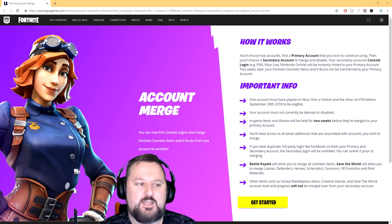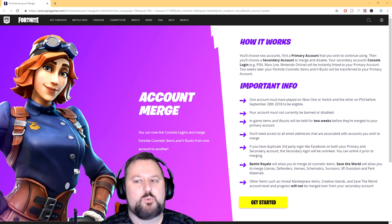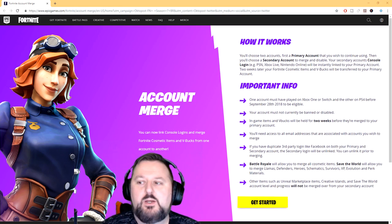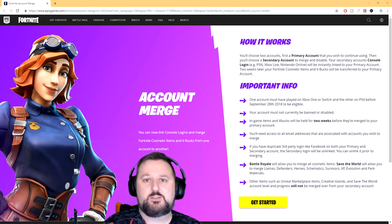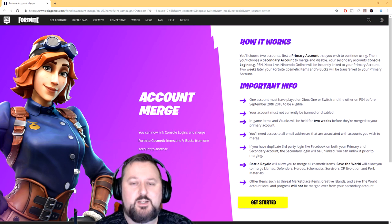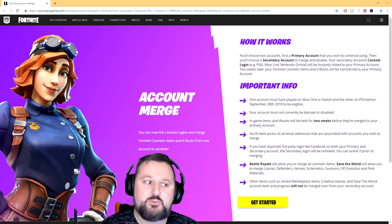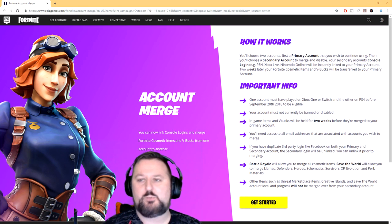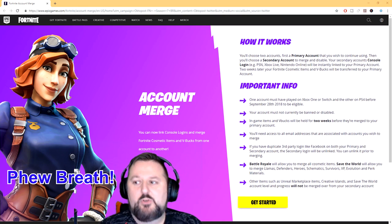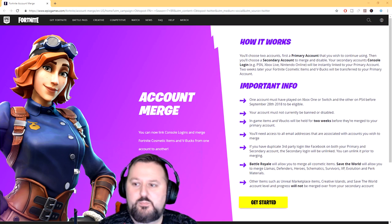Here's how it works: you'll choose two accounts. First you have a primary account and then you'll use a secondary account. Keep in mind your primary is going to be the one that gets everything and your secondary one is going to dissolve and fizzle away. You're going to take these two accounts and turn them into one account, so make sure you're completely done with the secondary account.